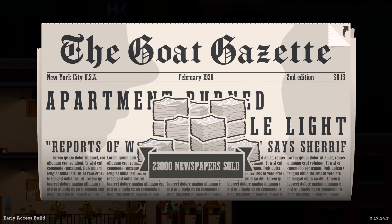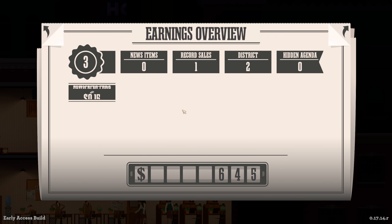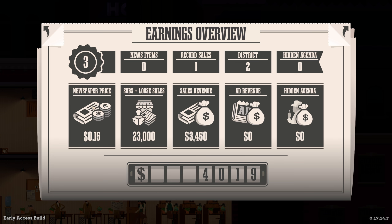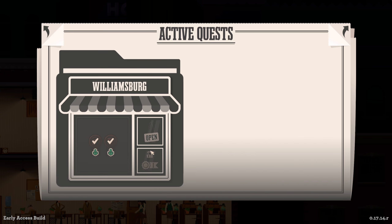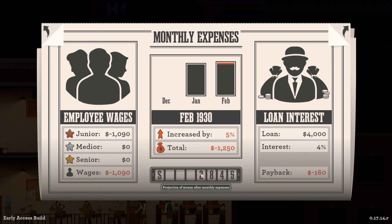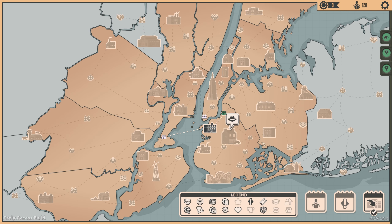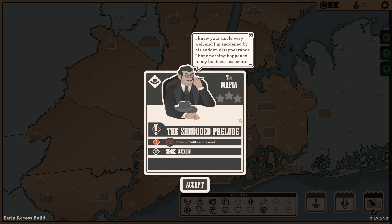We go ahead and print our second newspaper. Through the printers — 23,000 newspapers sold! We have record sales and two district awards. A total of four thousand dollars in our bank account — three and a half thousand in revenue. We have officially completed the Williamsburg quest, which gives us two influence points used to buy new equipment. Wages were one thousand and ninety, paying four percent interest, and we have two thousand, eight hundred in the bank. Both Julia and Agnes have leveled up — two typesetting levels and two resupply levels.